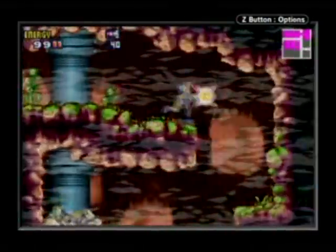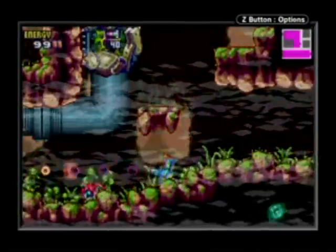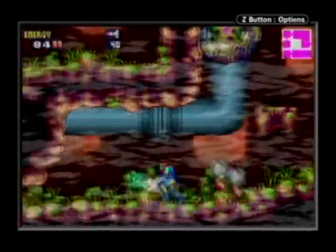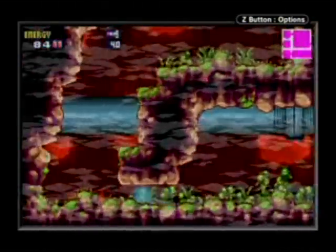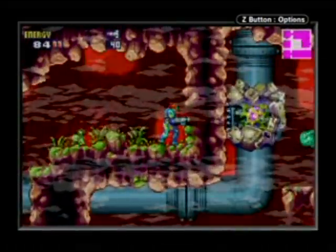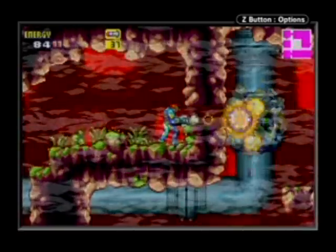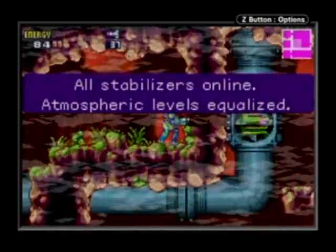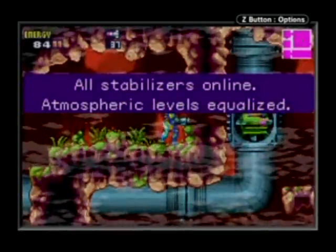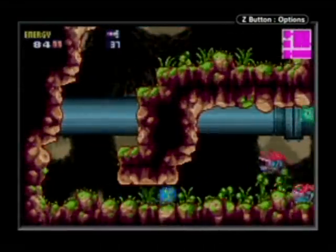I've already got Golden Sun, Lost Age, and Pokemon White to worry about. And this is our last room of atmospheric pressure stuff. You shoot that to reveal a little opening, and then shoot like you normally do. All stabilizers online, atmospheric levels equalized. No more infected crap!